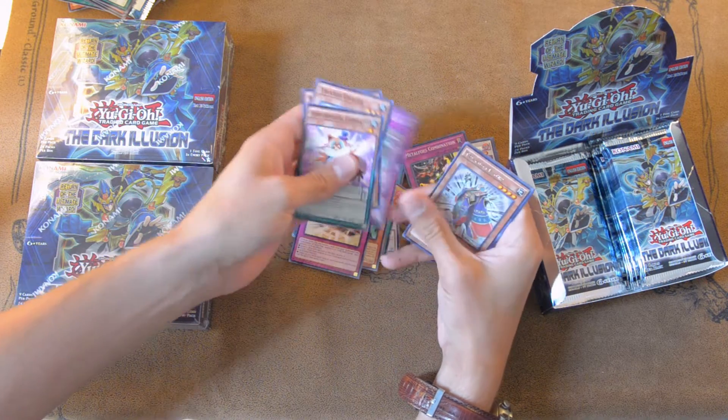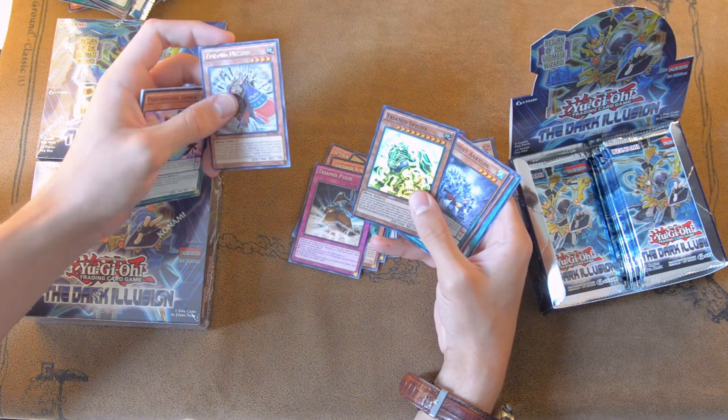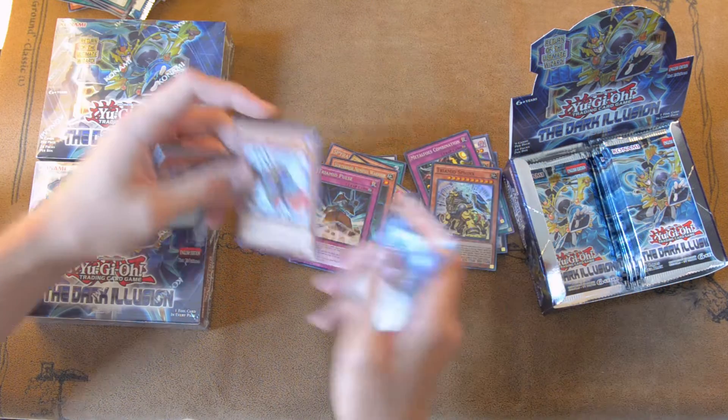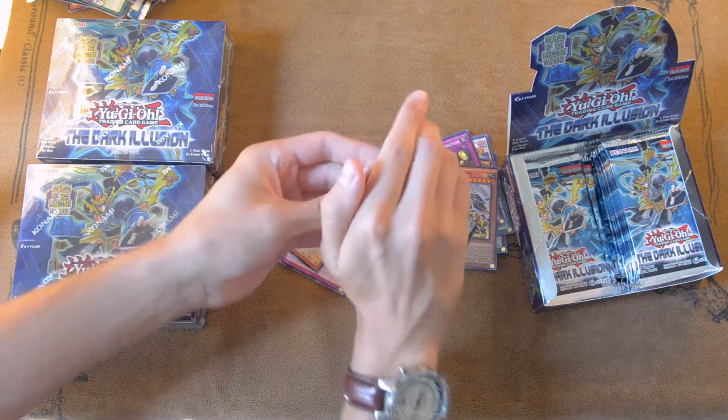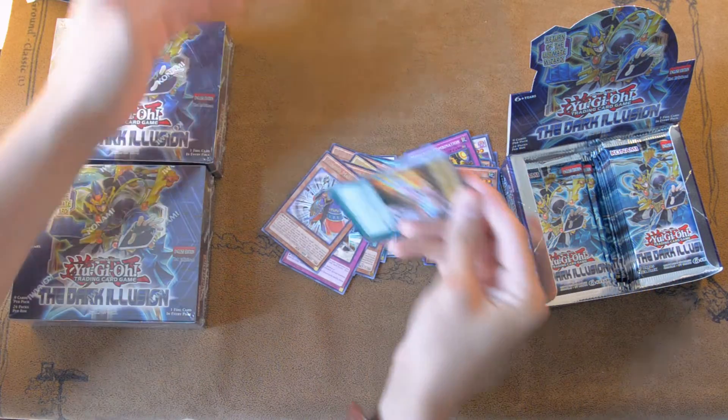Tri-Mid Sphinx. Alright, that's fine by me. We got one more Ultra to pull from this side, because we already got the Secret and one Ultra. So hopefully we can get Desires on the other side. Let's see.